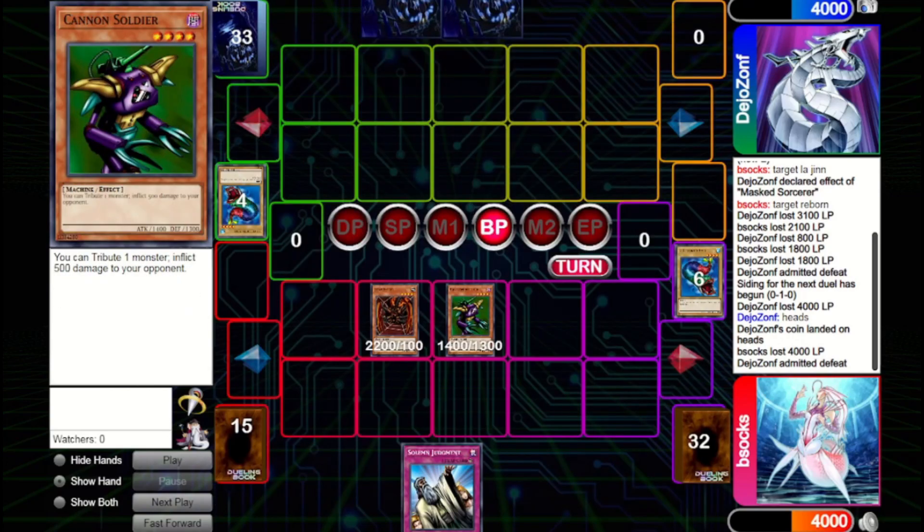Honestly this combo wasn't even the worst if they had Kaibaman, because they likely would have Kaibamaned the Jirai Gumo attack, but we'd still have been able to tribute it off for Cannon Soldier and we had a Solemn to back it up. The second game really shows you've got to be careful managing your life points in this format, because while Solemn Judgment is very powerful, there are ways for decks to just win out of nowhere in one turn given some of the very powerful spells available. Since the second game was so quick, we also played another match — and I think that match is a great one, so let's dive in.